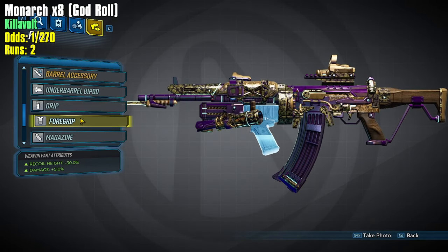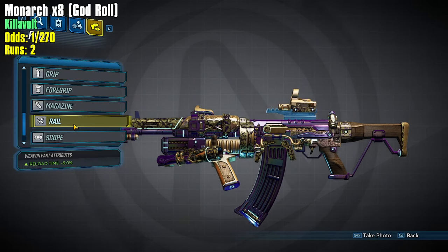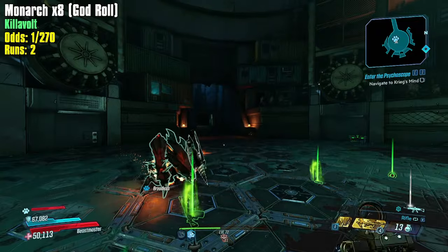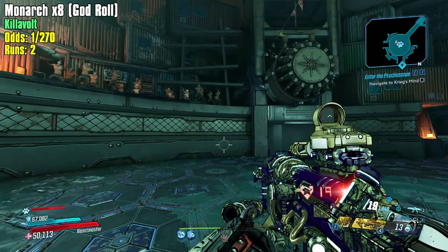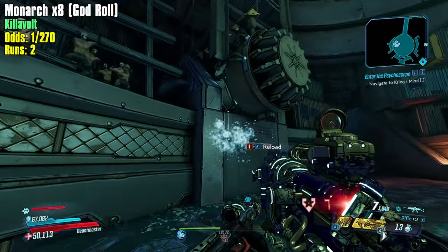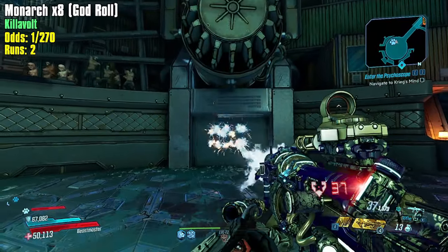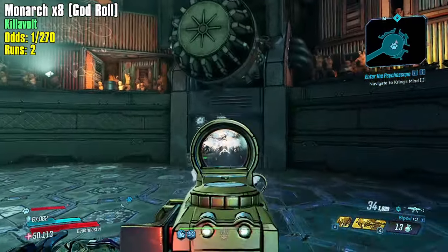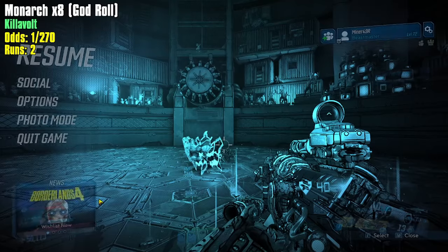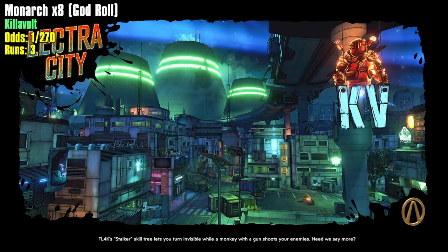The foregrip is the best foregrip as well — that's crazy. The rail can be one of three: a bigger scope, this reload-time one, or iron sights, and it can only roll the reload-time one 25% of the time. This is a really good drop. This bad boy is exactly what we're looking for except in a times-eight — it looks like it's shooting eight bullets right now but might be bugged from Two Fangs. This is a God Roll for times-four — I believe this is a 100% God Roll for times-four.